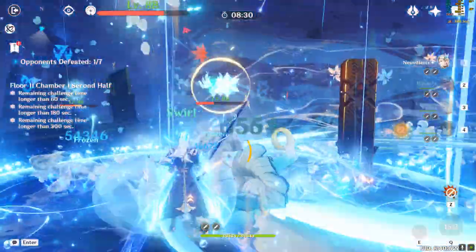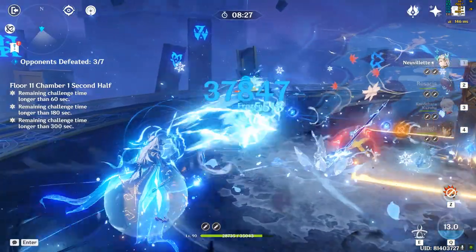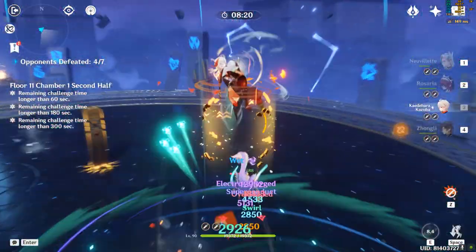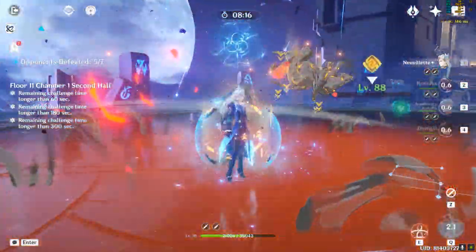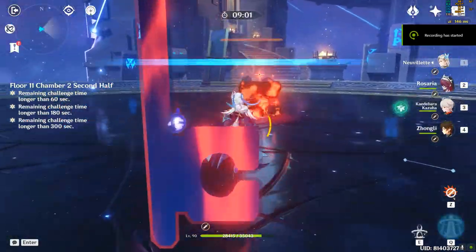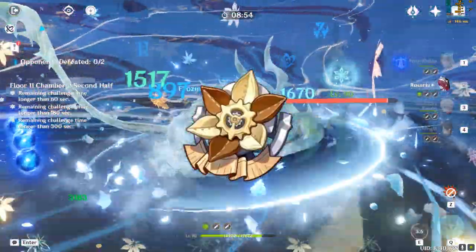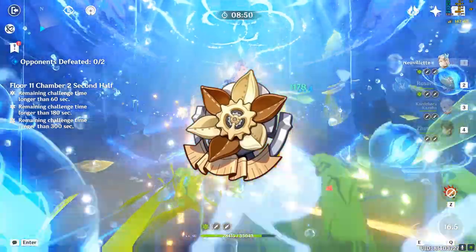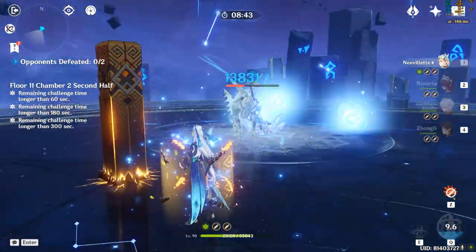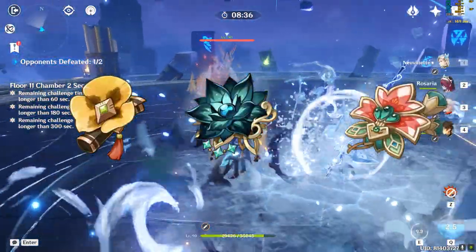For artifacts, his general stats are HP Sands, Hydro DMG Goblet, and Crit Helmet, maintaining a 1:2 ratio of Crit Rate to Crit DMG. You can switch to an HP Goblet if your team provides a large damage bonus. For substats, aim for Crit, HP, and Energy Recharge — around 150% ER if you have one Hydro character, since his burst costs 70 Energy, though this varies by weapon and team. His best-in-slot artifact set is the 4-piece Marechaussee Hunter by a significant margin, as most of his damage comes from his charged attack and the crit stacking is easy to utilize — focus on Crit DMG since the set already provides a lot of Crit Rate. The next best full set is 4-piece Heart of Depth, and you can mix HP and Hydro DMG 2-piece sets while farming for the best set.